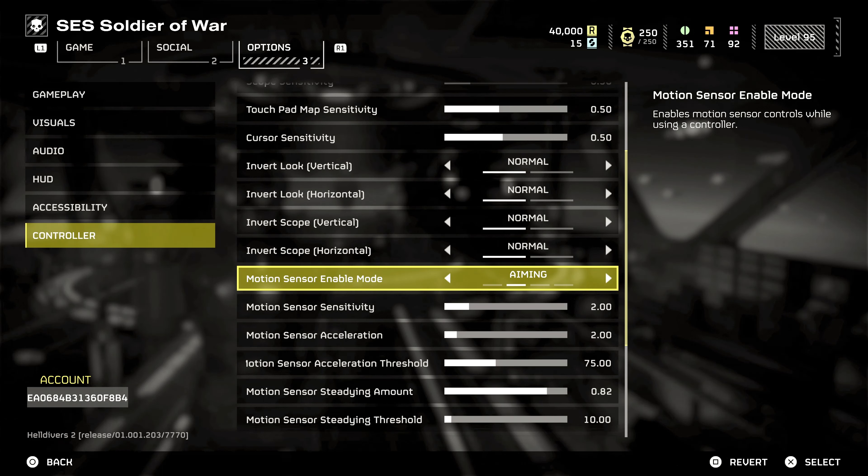Customize your controls for efficiency. Use the D-pad for less frequently used items or commands. If your controller has paddles, map them to crucial actions like jumping or diving, which can be life-saving. Now let's delve into why playing with a controller might pose more challenges compared to the precision of keyboard and mouse.